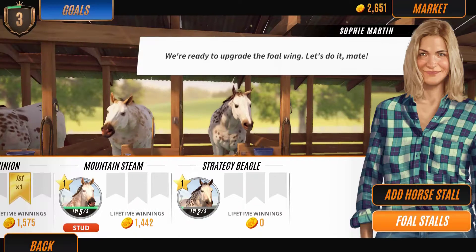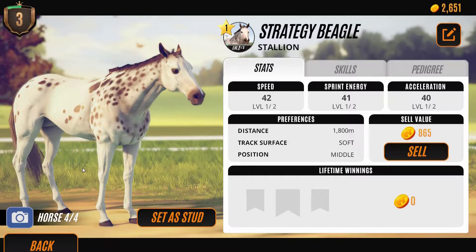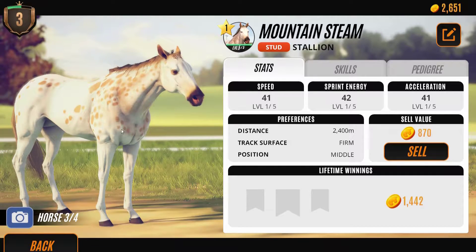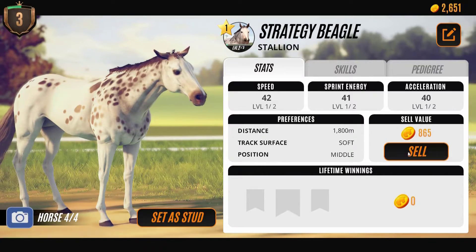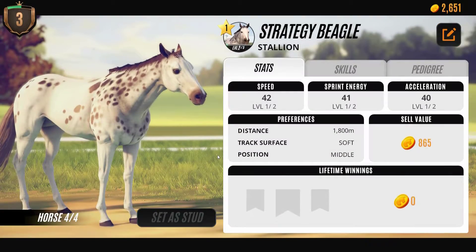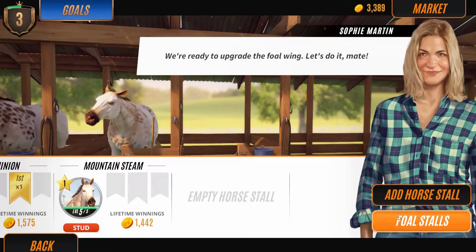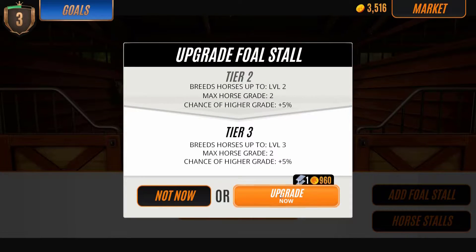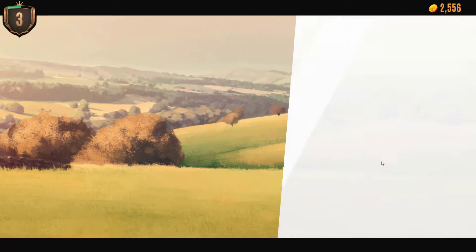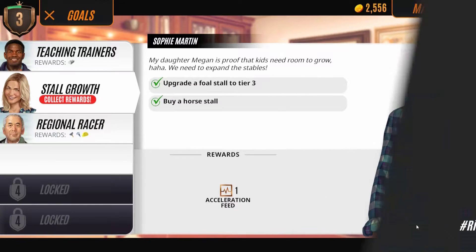I don't think this one's amazing compared to Mountain Steam, which is still better. That can go too. I wanted to see if we got anything decent. Fold stalls — I don't know if I have enough to upgrade. I do! Now we can have a better shot at breeding higher ones, but I'm not too worried about that right now.